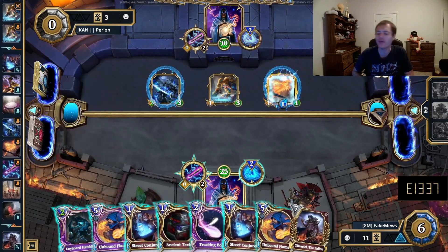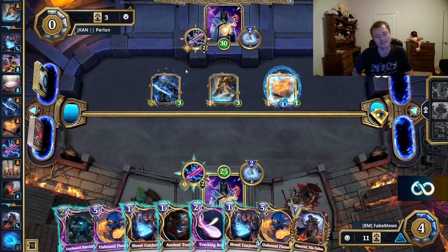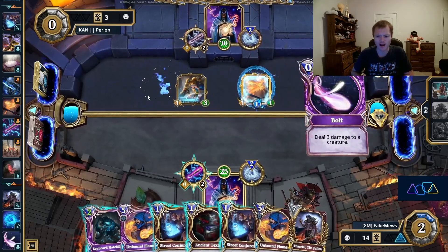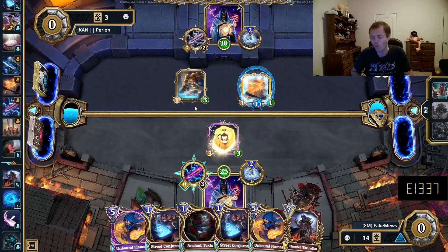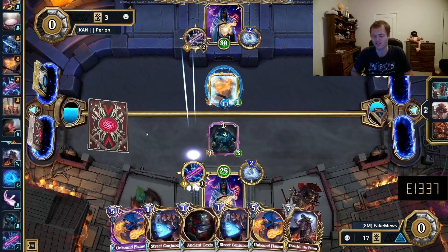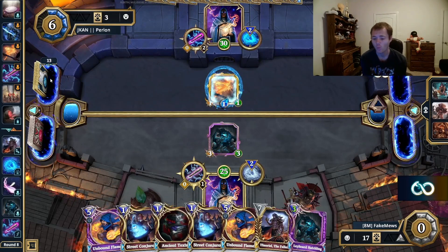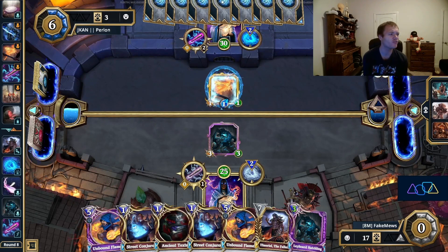We get Theriel, which can be a very useful card, though we need to clear space from our hand. Theriel doesn't really combo well with Palace Wand, which is kind of awkward because Palace Wand is one of the key cards in this deck — which is why some people would consider running Theriel a questionable deck decision. Here I do another questionable thing and drop the Layward Hatchling to prevent chip damage, but I'm leaving the Spell Boost on the board. It feels like he's going to pressure my face and it's just really hard to find a spot for Theriel — I really need to remove the Spell Boost minion.